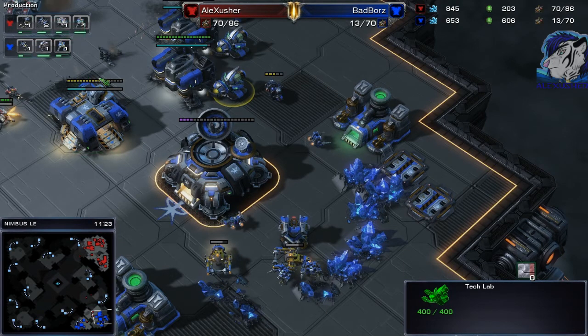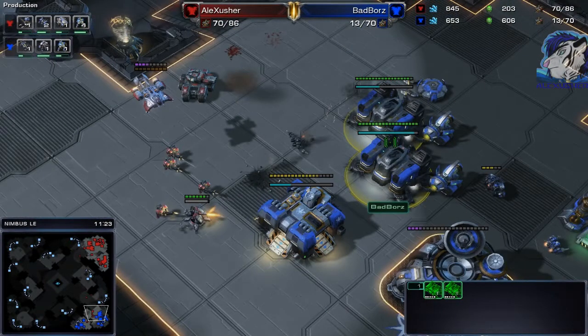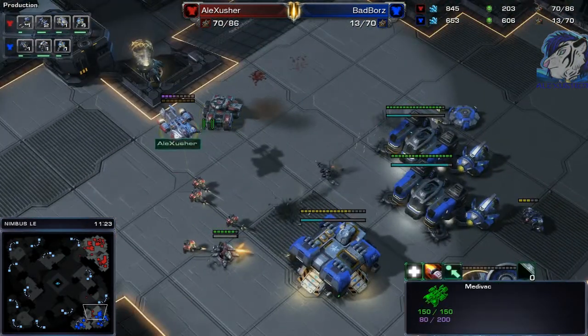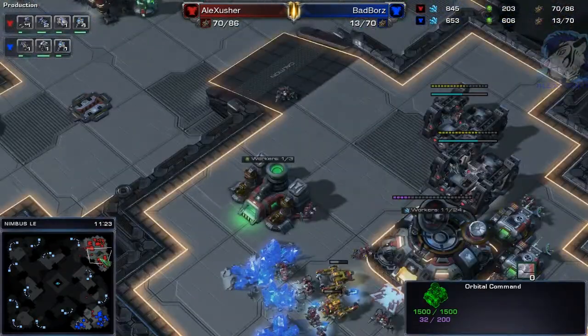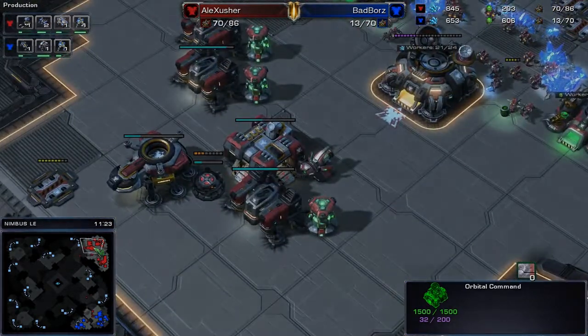If you're Diamond you can sometimes play against 4GG - because when the Master league player pushes the account down to Diamond MMR, 4GG plays it back up. So there's a chance for European Diamond players to face 4GG. If you want to play against him, go Diamond, play a lot, and maybe you'll get the chance. I would have loved to play 4GG directly - I know I would have lost but it would be so cool. Anyway, thanks for watching, have a great day, see you next time!